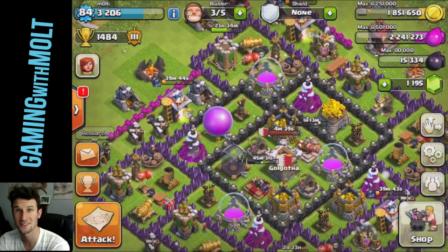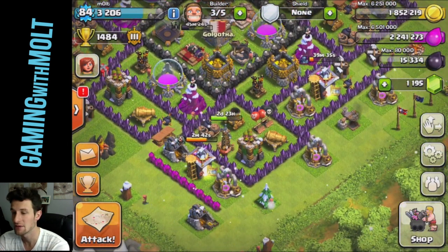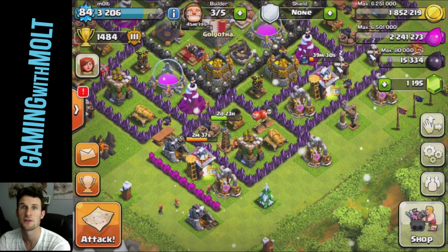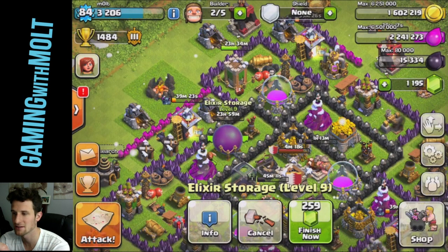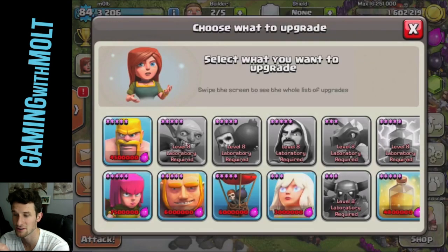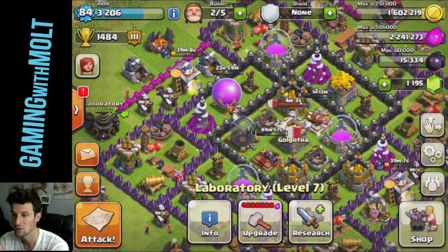That was an awesome raid! My weekend was awesome but I'm exhausted — I went to bed at 3 o'clock two nights in a row, super active, absolutely crazy. I need to keep upgrading my elixir storages so I can get enough to research archers to max level. I need seven million five hundred thousand storage capacity.